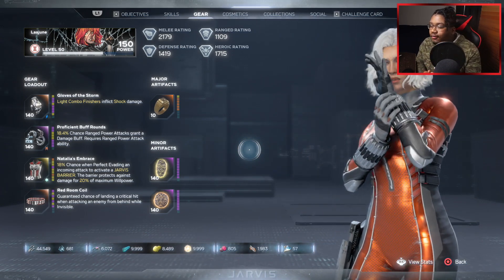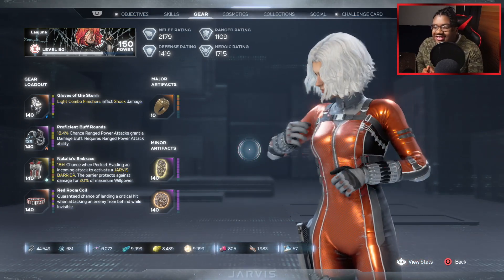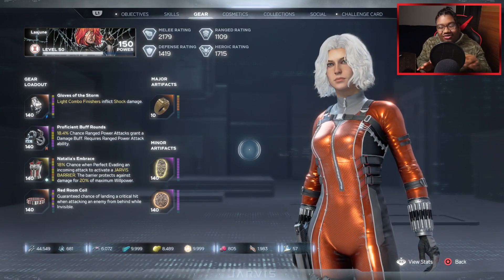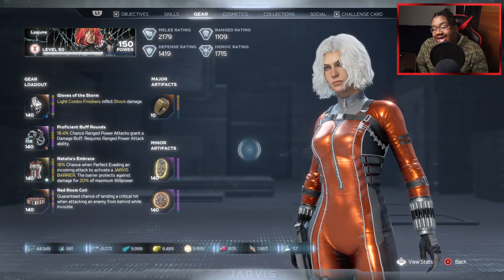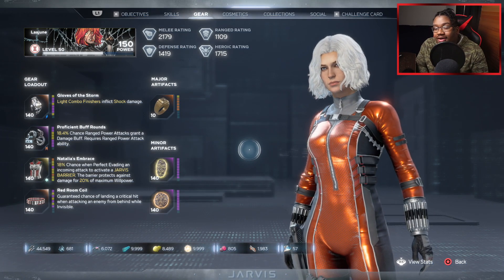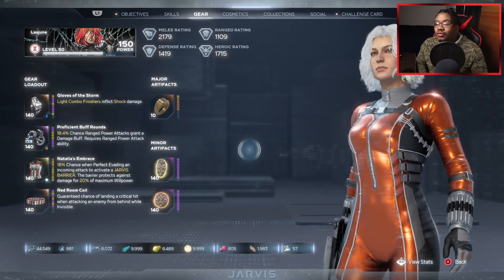Just moving around, going invisible, popping your ultimate, doing the combos, just going around dashing and dashing — it's just fun overall for Black Widow. If I have to pick one, I would rather pick melee any day, even though range does way more damage.